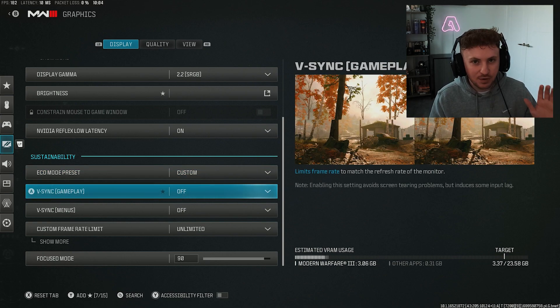V-Sync — make sure you have this set to off in both gameplay and menus. Generally you shouldn't be dealing with too much screen tearing if your monitor and game settings are built properly. Having V-Sync on can actually cause a lot of input lag from your controller or mouse, so it's just not worth it.